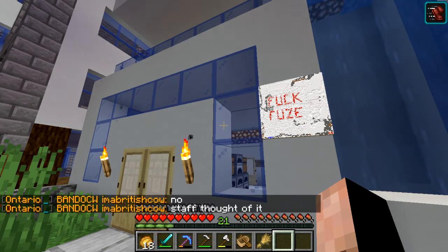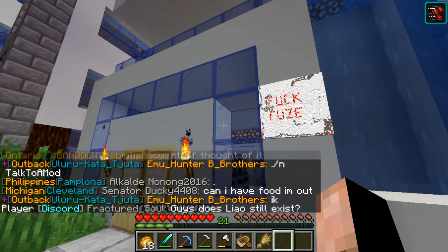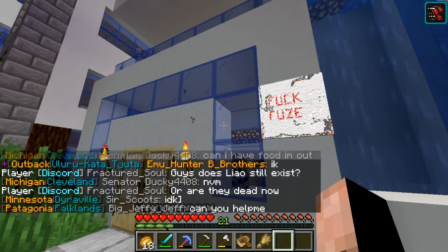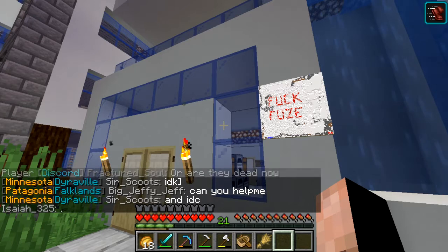What happened with the African player — someone from Niger tried to attack us and we destroyed them. He just said 'oh, we're at war with you guys' and came to attack, and that's what happened.